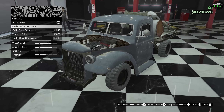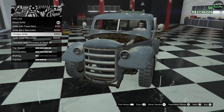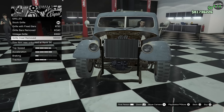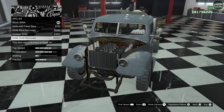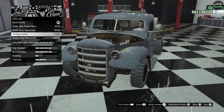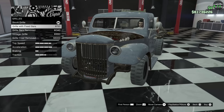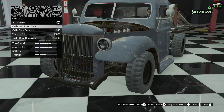Grill options: you have the stock grill, a bar removal, a vintage grill, and a grill cowl removed where you can remove all the body work up front — that would look really weird. The vintage grill is pretty cool. I do kind of like the original one better though. You know what, I'll do this one — the vintage grill.